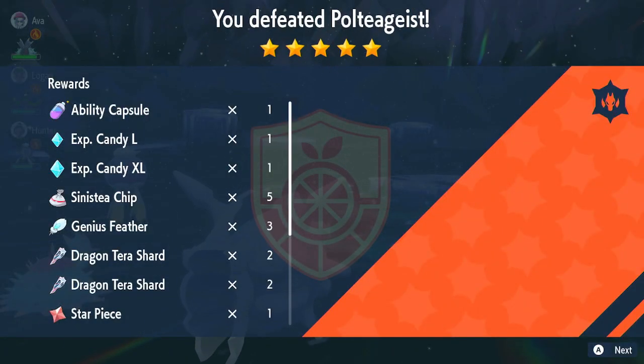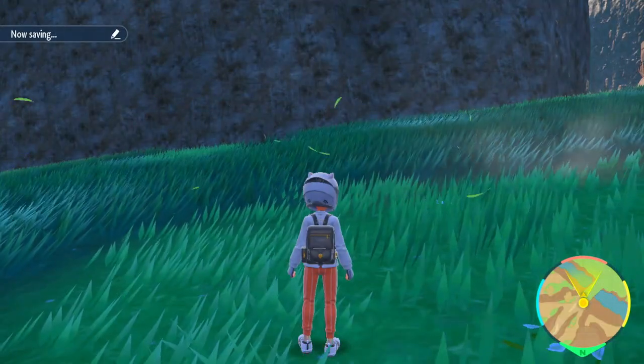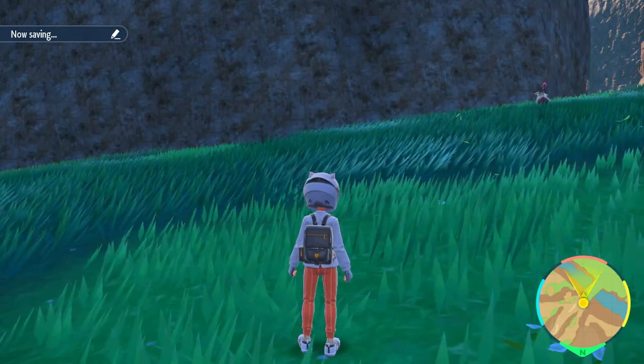Ooh, ability capsule — nice. But there you go, those are my new additions, and as you can see, Cloyster is a beast. I hope you enjoyed this. Have a good rest of your day. Happy Holidays and Happy New Year. See ya.